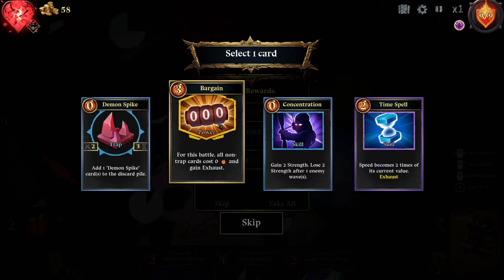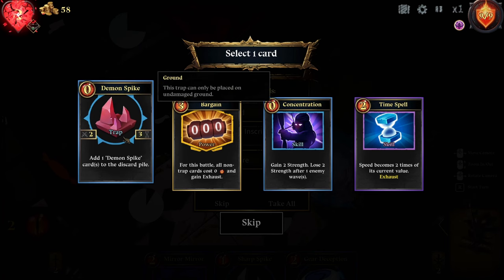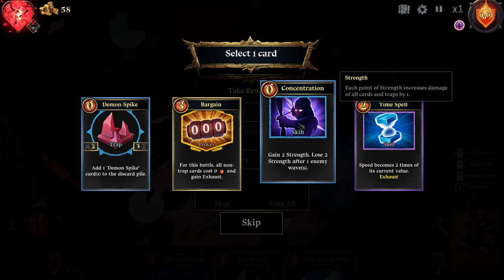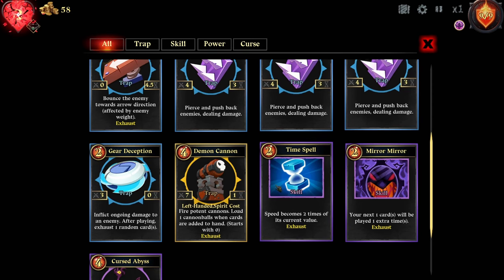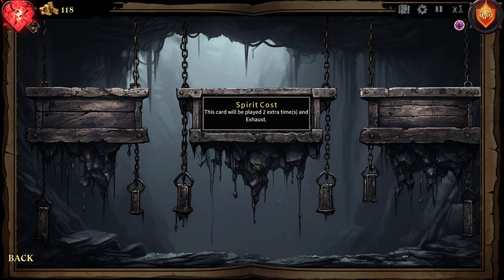For this battle, all non-trap cards cost zero energy and gain exhaust. That's good. Gain two strength, lose two strength after one enemy wave. Add one demon spike card to the discard pile — must be placed on undamaged ground. So the cooldown is three seconds and it does two damage but it says zero. The bargain seems decent. Or extra two strength — it does extra two damage on everything. We haven't got that many power cards. We'll do the concentration. Inscription: this card will be played two extra times and exhaust.